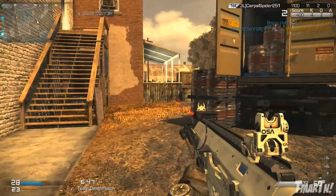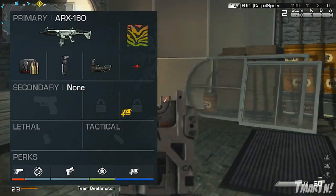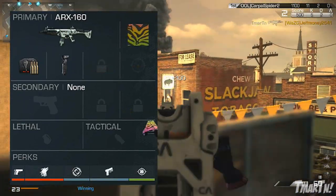In terms of perks, what I like to run typically is Ready Up, Quick Draw, Focus, Steady Aim, and Attachments, because I like to run that third attachment. If you don't want to run Attachments, then you can put Stalker on. Stalker is always a very good perk for assault rifles.